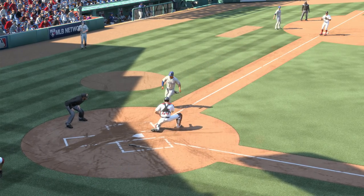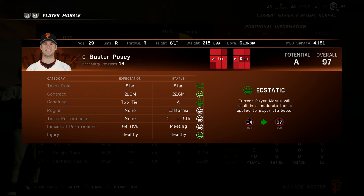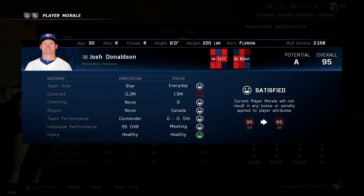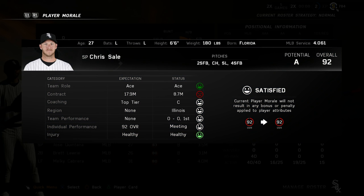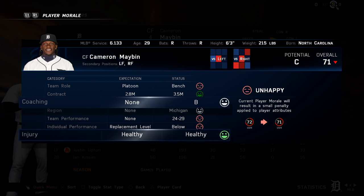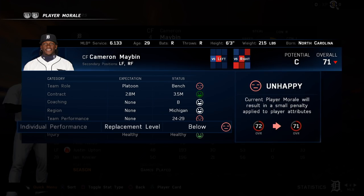Now let's look at some of the new features I mentioned, starting with player morale. As the general manager of a major league baseball team, you'll have to consider player morale and personality when building your team, since this will have an impact on a player's performance on the field. Player morale is based on seven factors that combine to produce a positive or negative effect on a player's attributes. For example, a player can be happy with his coaching staff and health, but if he's angry about his individual performance, he might end up with a negative effect overall.